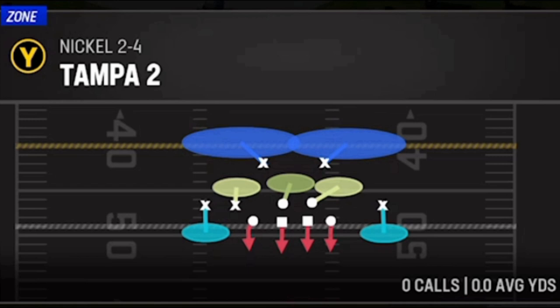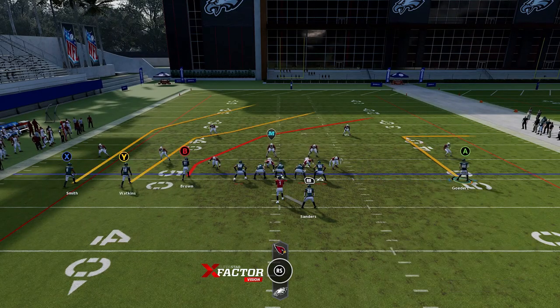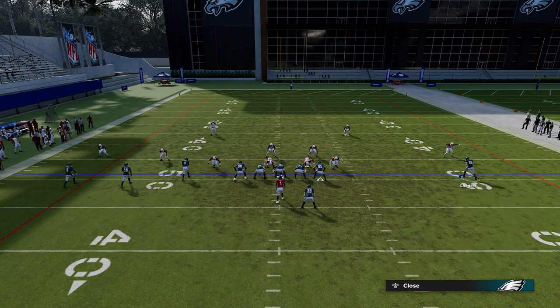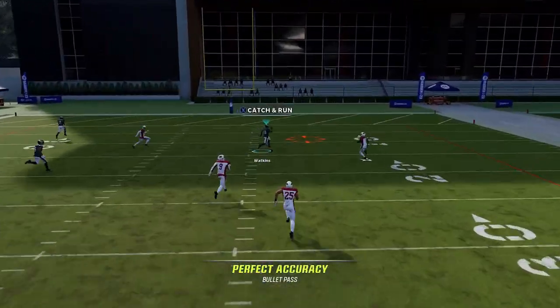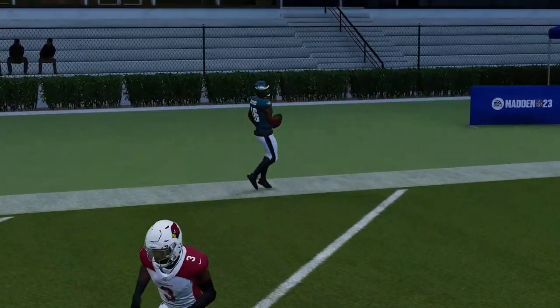There are a couple of defenses this can hit for a one-play touchdown that I didn't get gameplay footage of — Tampa Two and cover two zone. Against cover two zone, you have to do a slightly different setup: motion out the tight end again and put them on a 10-yard out route, though you can actually leave them on the original route and it'll work the same way. You just have to motion them out and put the B route on a fade, and then you'll see how this Y route essentially splits the safeties very easily right up the center.